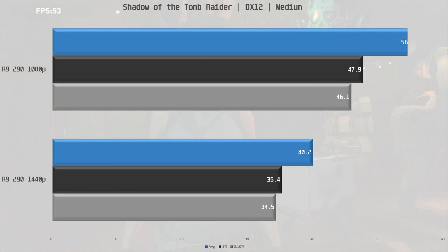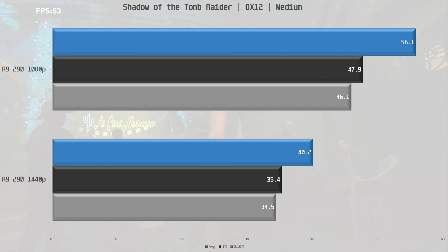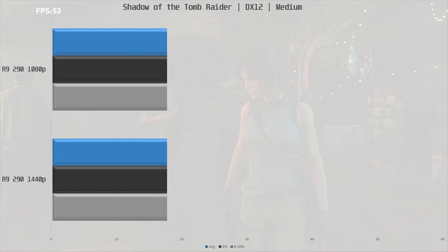Shadow of the Tomb Raider is putting a lot of stress on the R9 290. At 1080p medium settings we are still shy of 60 fps average — I would say it's still playable, but you can drop to low settings for better performance. At 1440p we are down to 40.2 fps average, and it's very much not a smooth experience.